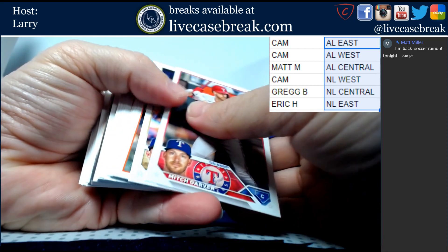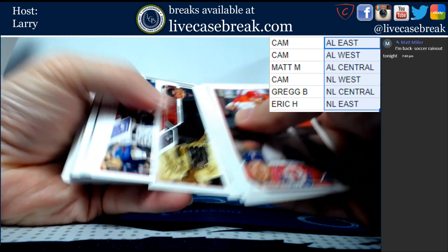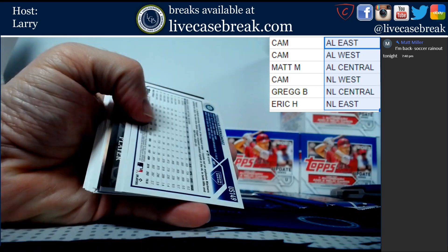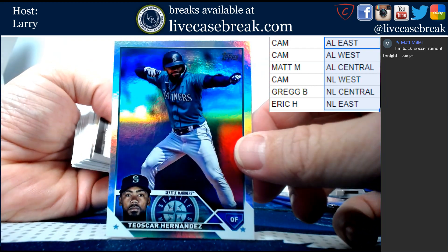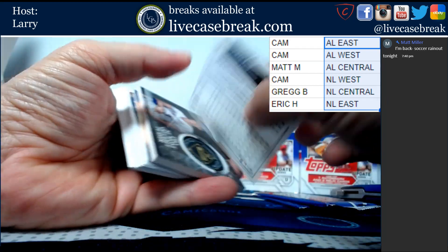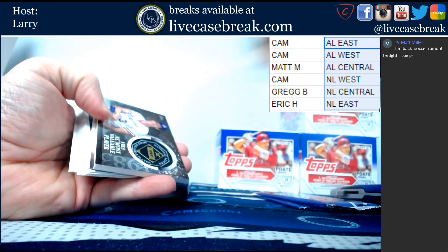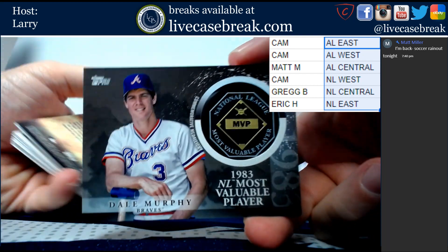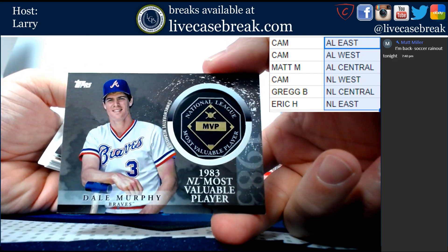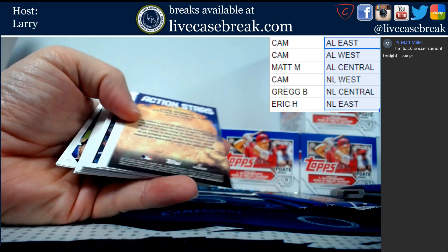Another hit - this box, I think, has extra hits also. Oscar Hernandez for the Mariners. Lamont Wade out of 2023. And a pretty awesome Dale Murphy MVP card for Eric.